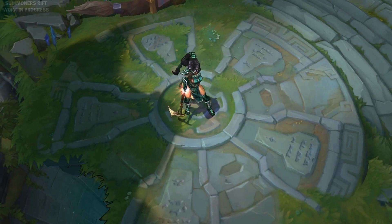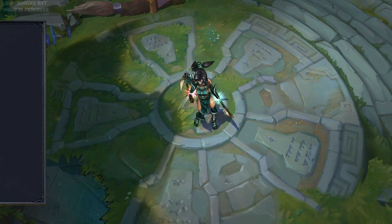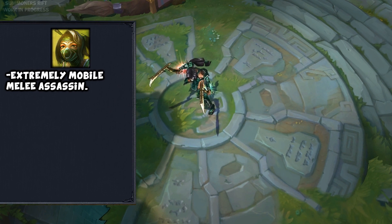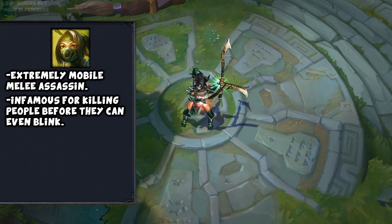Welcome to Champion Crash Course featuring Akali, the Fist of Shadow. Akali is an extremely mobile melee assassin who is known for taking people from 100 to 0 in a matter of seconds.